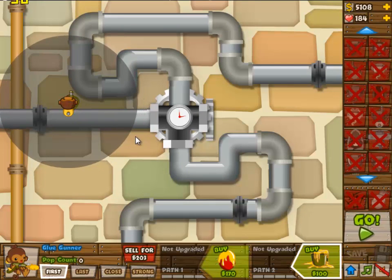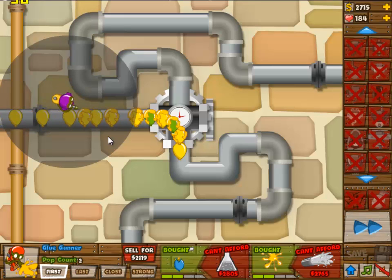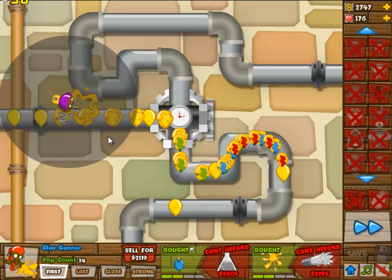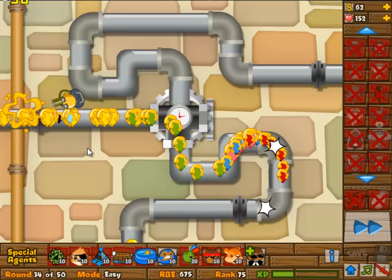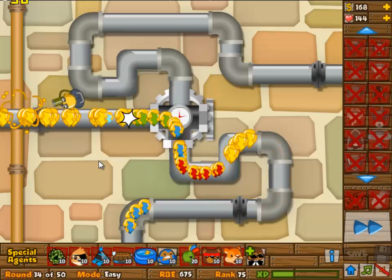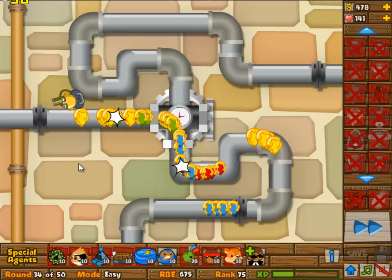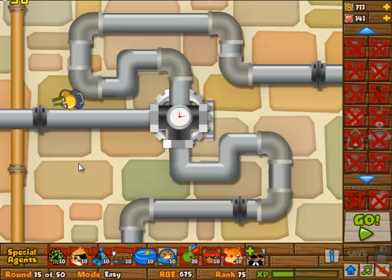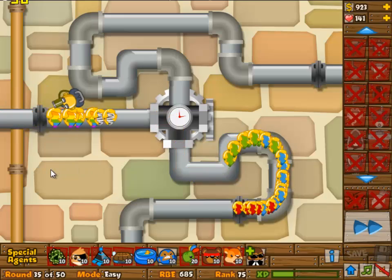You might want to write this down before you do this because it is kind of difficult to remember. In the tight rounds you want to go 2/3 on the glue gunner, but you don't have the money for it, so you're going to lose quite a few balloons just because you can't afford that. Once you hit the 2/3 it should all be fine.